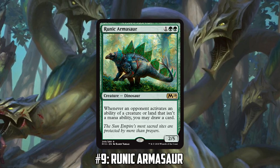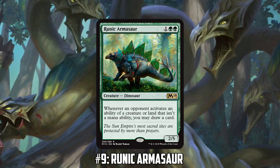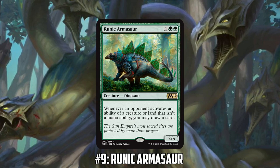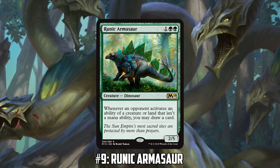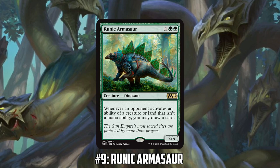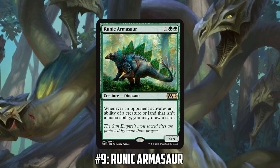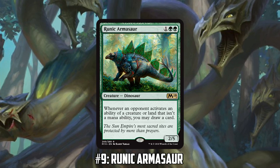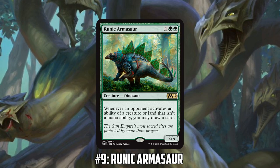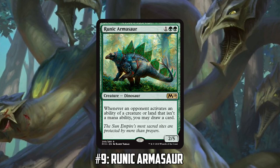If you want to jam it into any specific deck, Dinosaur Tribal is going to love it — Dinosaurs generally have a higher converted mana cost and a limited card pool mostly from Ixalan, so Runic Armasaur is an auto-include there. In our Commander Clash playgroup though, it's a little bit worse since we don't often run expensive mana bases — no fetches, shocks, or original duals — so it's still worth trying but less impactful.